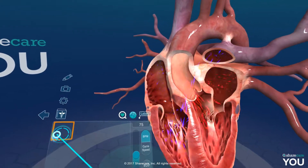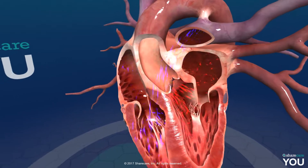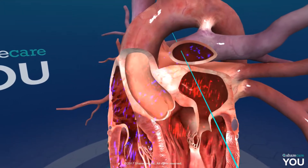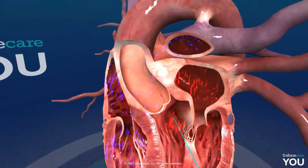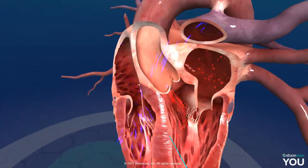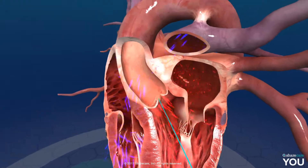Oh wow — we have a cross section, a functional cross section. We have the veins in blue and arteries in red. Oh look at that — we got the heart valves. Nice.